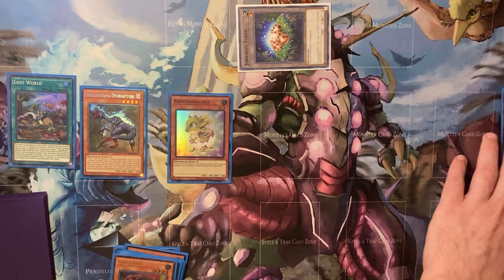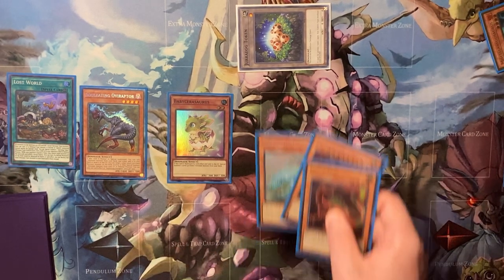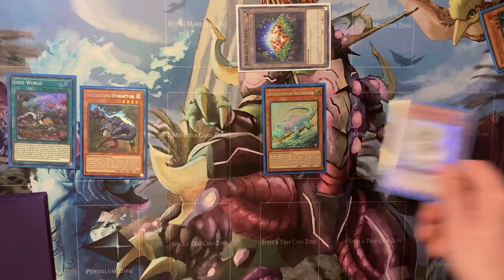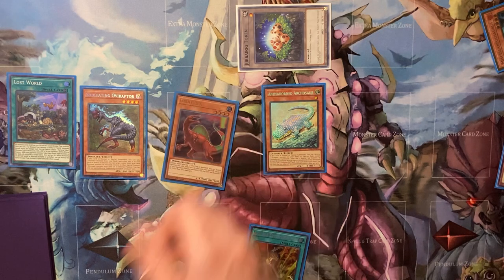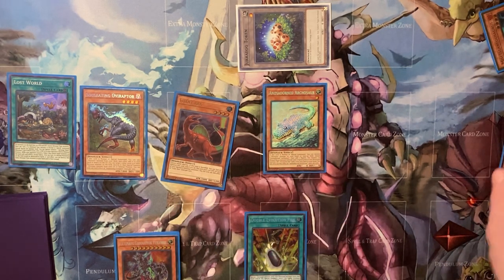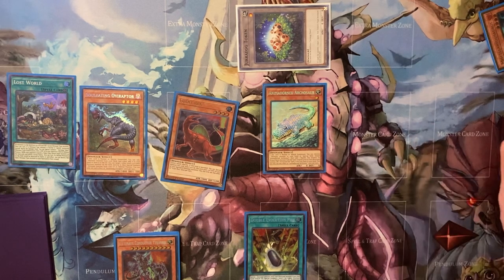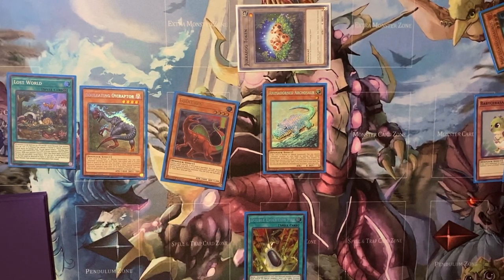That's going to send a Baby — trigger the Baby to summon another Baby. Now you have a Baby for Misc to banish for one, to get your Archasaur to pop this Baby. Trigger search Pill, Baby effect, summon Rex. As you can see, compared to the last combo you don't have an extra Baby on field at this point, so you're forced to do a lot less.